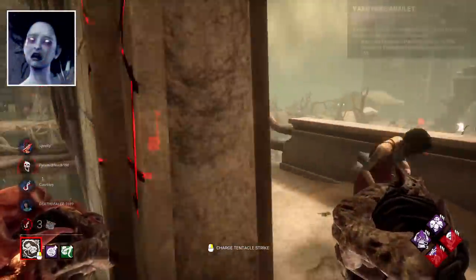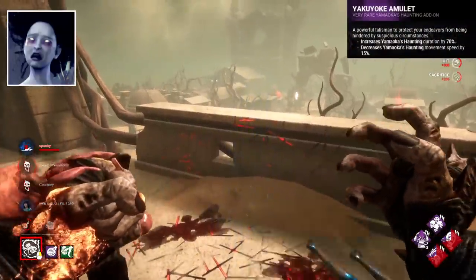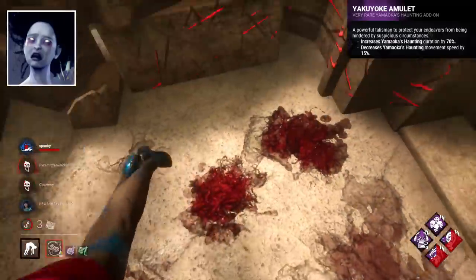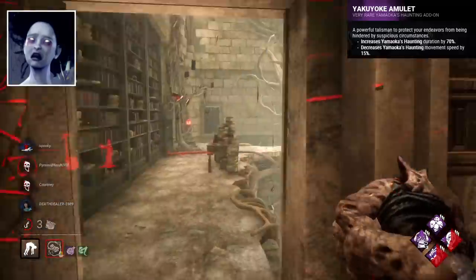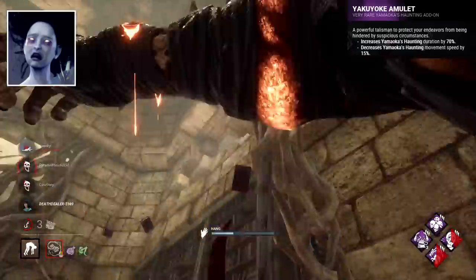Spirit's best add-on is Yakuyoke Amulet. This add-on extends phase walks by a lot, with the downside of a longer cooldown and slightly slower speed. The extra time you can spend in your phase walk though is kind of crazy.